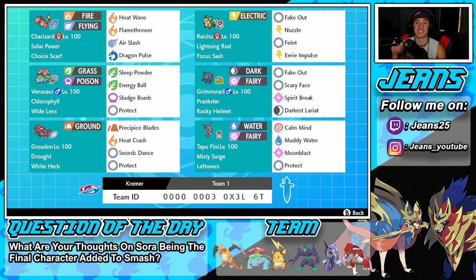Right next to Charizard is Raichu - very good at speed control and a great lead. We got Lightning Rod to protect our Pokemon from electric moves, Focus Sash for the item, Nuzzle for paralyze and speed control, Feint, and Eerie Impulse for special attack drops. Middle left is Venusaur with Chlorophyll, doubling its speed in drought. Wide Lens boosts accuracy, pairing well with Sleep Powder. We also have Energy Ball, Sludge Bomb, and Protect.